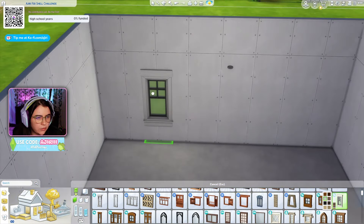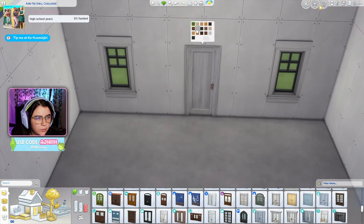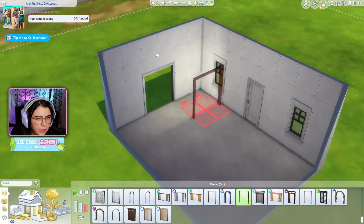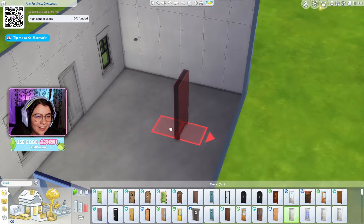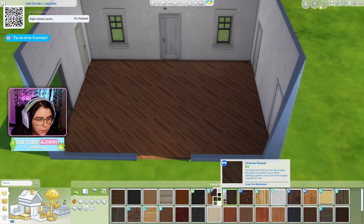Maybe we could do some windows here and here. Oh, this is going to be horrible. Let's do just plain white doors. I guess I'm going to do it centered because I don't really know how it's going to be set. Maybe we could put this there - maybe that goes into a living room or something. This is hard, I did not think through how hard this is going to be. Let's figure out some flooring, we know it's going to happen, let's just put it down.